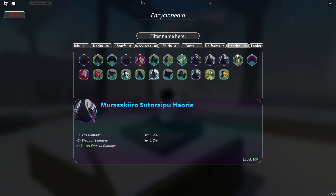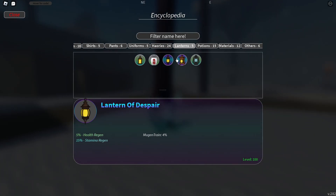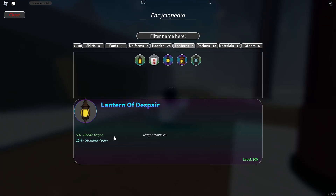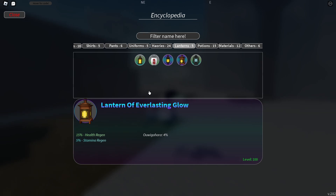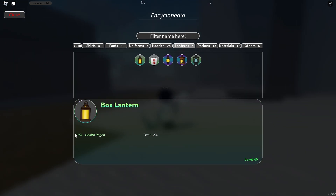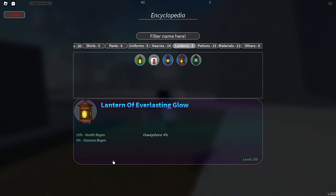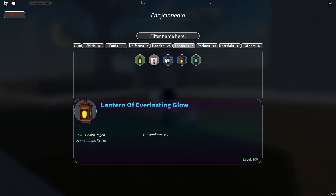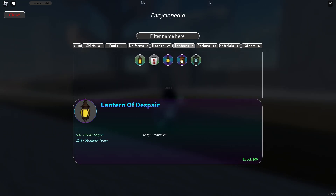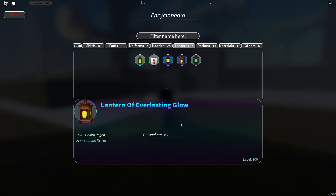Last but not least, lanterns. The best lantern is one of these two mythic lanterns. One is extremely rare for no obvious reason. Most people end up with the Lantern of Everlasting Glow, which has 10 health regen and is the top pick. Both mythic lanterns are really good though — if you don't have one, use the other. It's basically interchangeable between these two.